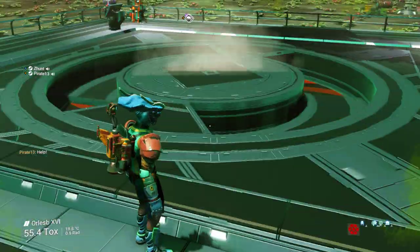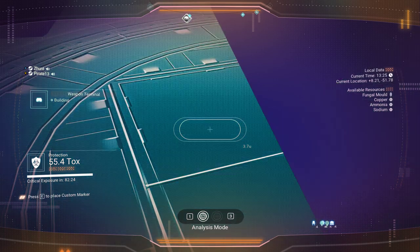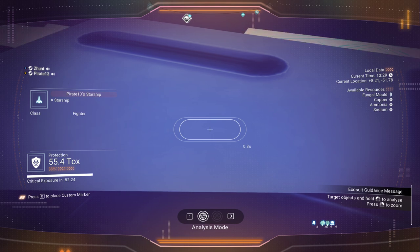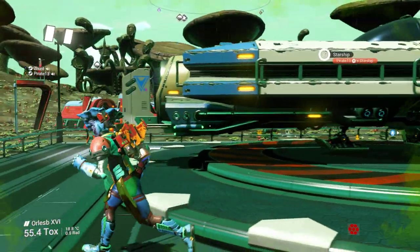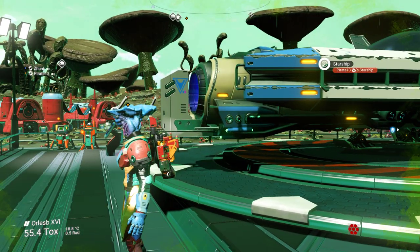Lava's got his ship right on top of my head. The coordinates are plus 8.21, minus 51.78 — woohoo! And this is probably about the end of my good luck with multi-tools because my girlfriend is back tomorrow, so the curse has returned unfortunately.